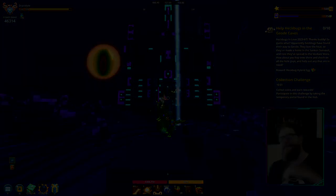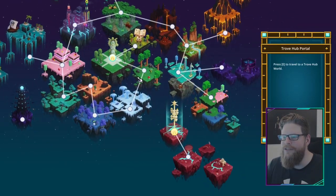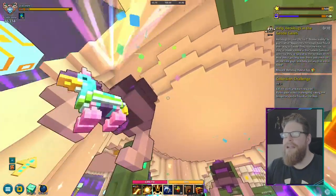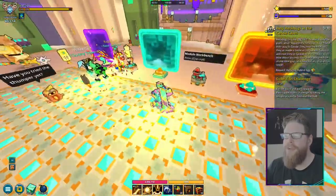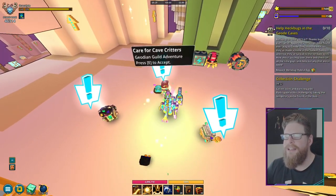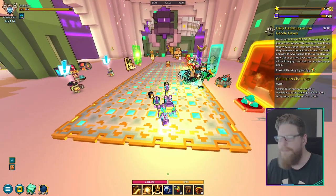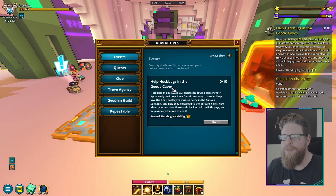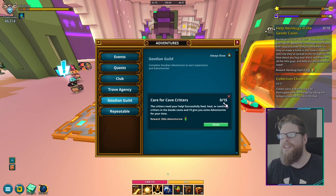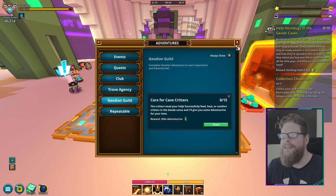For step number six, we have to help the Hegboks in the Duden Cave. First, go to the Sanctuary of the Duden and go through the portal down here. A tip: you can also pick up a critter quest here at the same time, because it works simultaneously. So you're going to help critters for the main quest, and the other critter quest here needs 15 — you can do five extra and complete both at the same time.